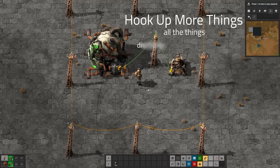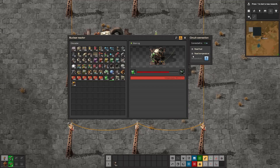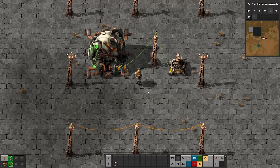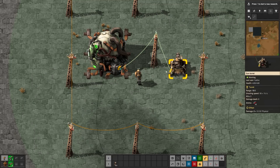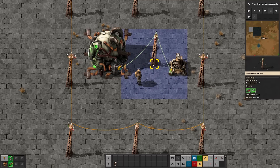You can now hook up more things to the circuit network. We have a nuclear reactor here - you can see it's showing a fuel of five. We can also say 'read fuel here,' and now I can see there's a signal of six fuel cells - that's the five that were in the machine plus one being consumed at the moment. This should make it a lot easier to control how much fuel you put into these. You can also read the temperature. We can finally hook turrets up to the circuit network too - I can click on a turret and say 'read ammunition,' and now I've got 12 magazines showing up on the circuit network. This means you can have an inserter limit the amount of magazines it puts in.